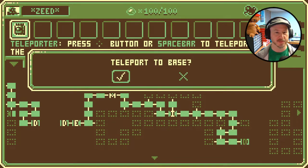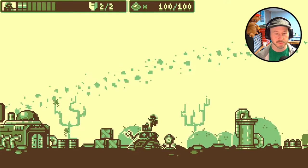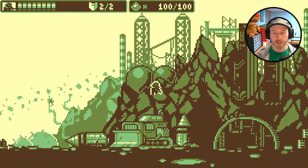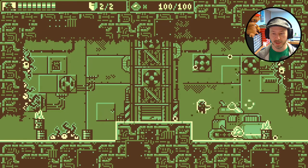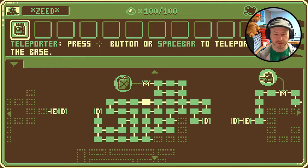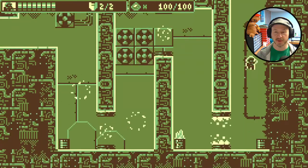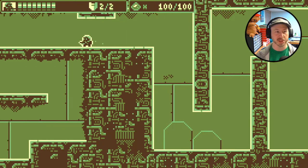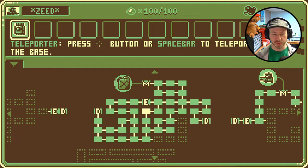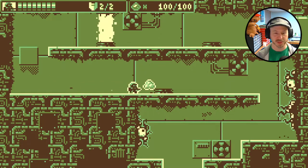We use the spacebar teleport to return to base and heal first. Then we jump back in — I just want to show you a different tile set so you can get an idea of what's here. In this particular area there are steam vents that spray out and cause instant death if you touch them, plus all these slimy creatures as well. You definitely don't want to deal with the slimies, but too bad — you're going to end up dealing with some slimy enemies in this game.